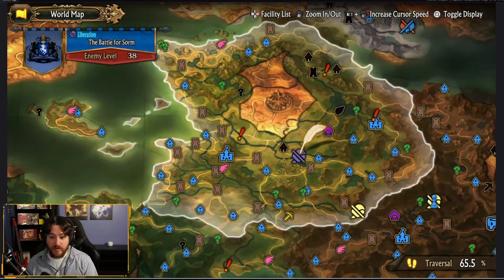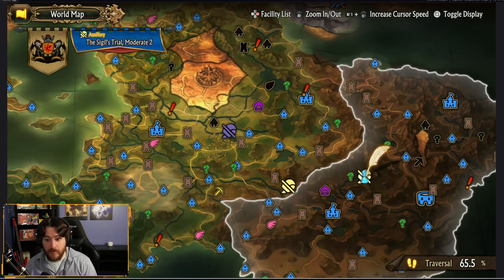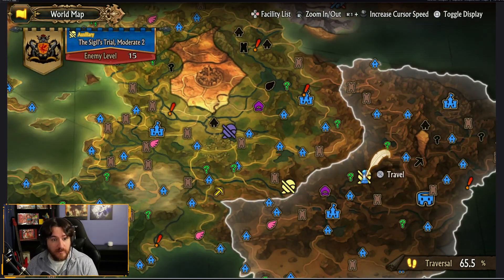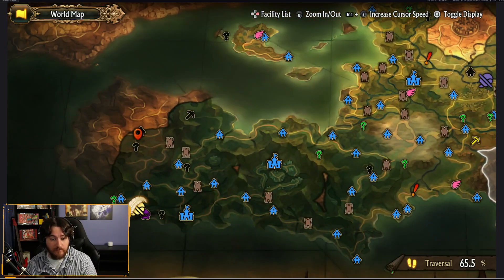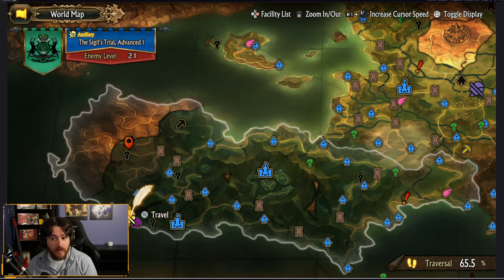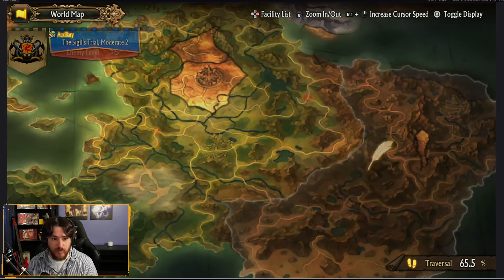If you have them early on in Cornea, like right here, the first trial you hit in Beginner 1, my fan favorite down here in Dragonlands — Sigils Trial Moderate 2 — and if you're a little farther in the game and you're looking for additional experience points from your farming technique, Advanced 1 over here. So we're going to show you real quick this Moderate 2 Sigil Trial.